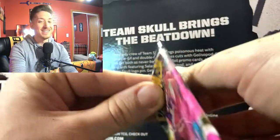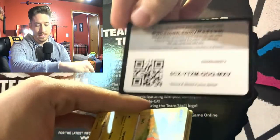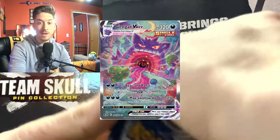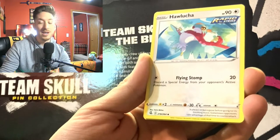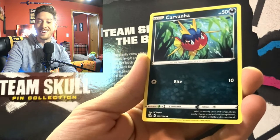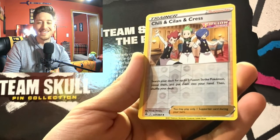Let's open this Gengar pack. The Gengar would probably be my chase card from this set, but we already got the Mew so let's see how we do. Lightning energy, Simisage, Dancer, Hawlucha, Rotom, Smeargle, Carvanha, Lumineon, Clam Pearl, Morpeko, Chili and Cilan, Cresselia, and a Latias card — very nice.